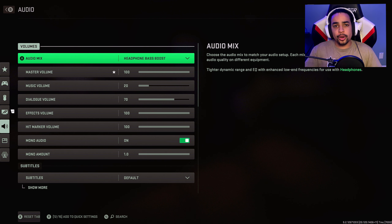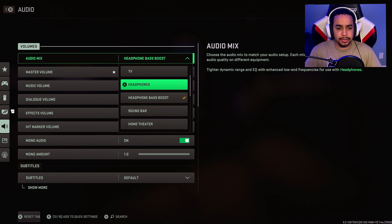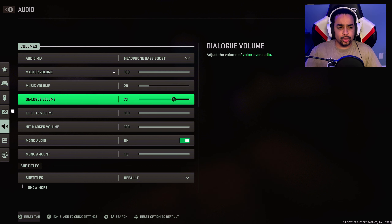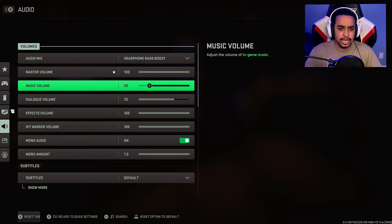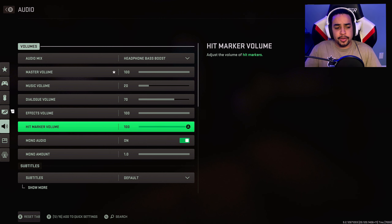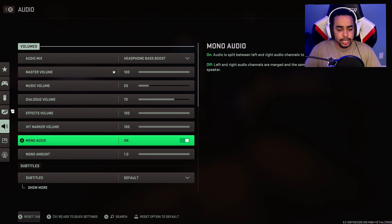Going to audio settings, I have it on headphone boost bass — the best one out of all of them. Master volume on 10, music on 20. No real point to have the music loud; you can go to zero if you'd like. Dialogue I have on 70 because they do call-outs, but it's not as important as footsteps and explosions. Effects volume I have on 100, hit marker volume on 100.